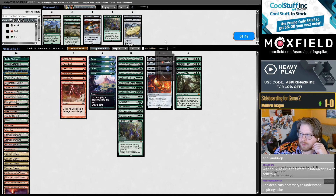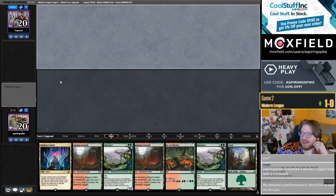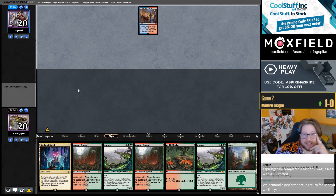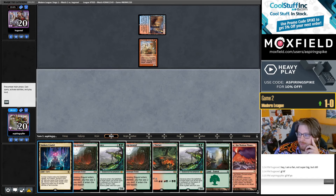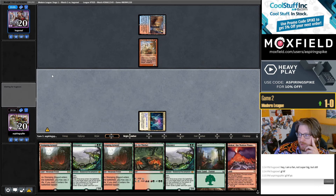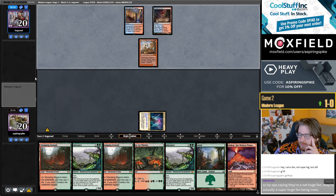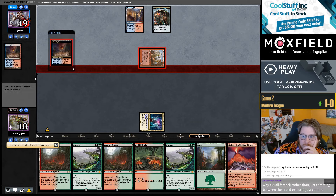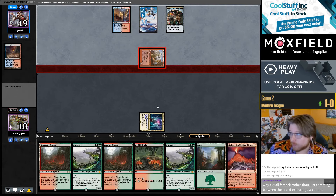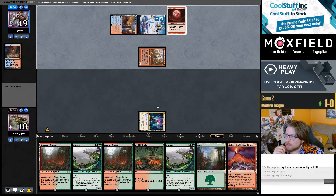I also need to bring in three to four Force of Vigor on the draw, then cut the Farseeks. Endurance is a pretty good card against them. I guess I'm going to keep and try to get Ragavan to death pretty fast. In this matchup I tend to think Explore is the better card between the two in this deck.